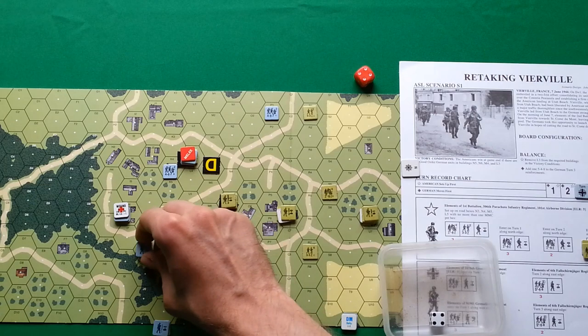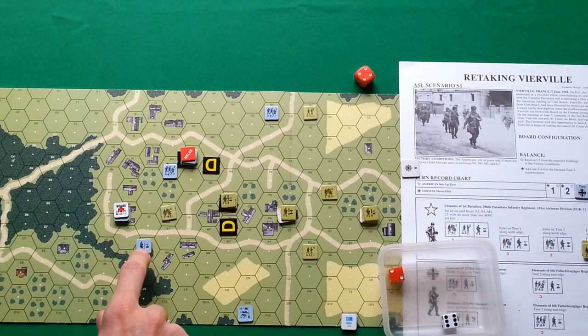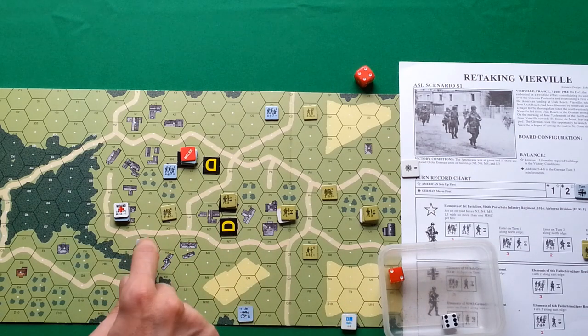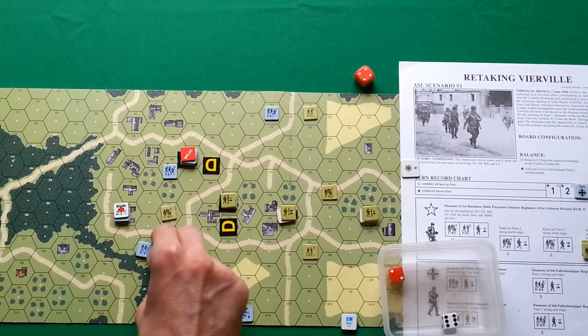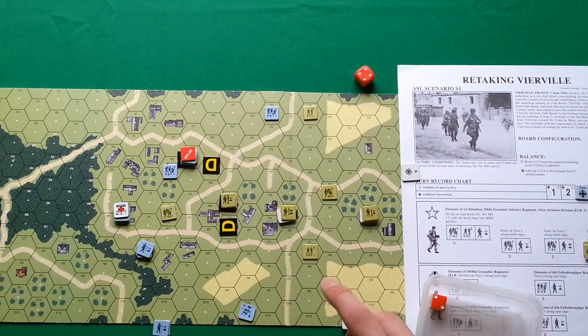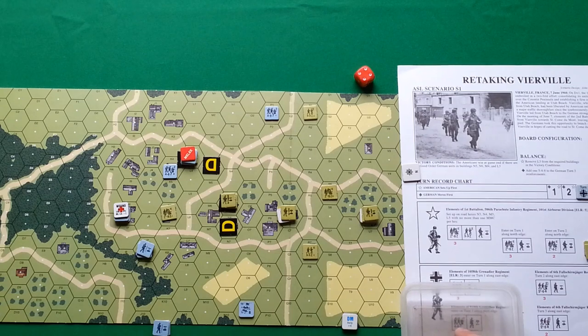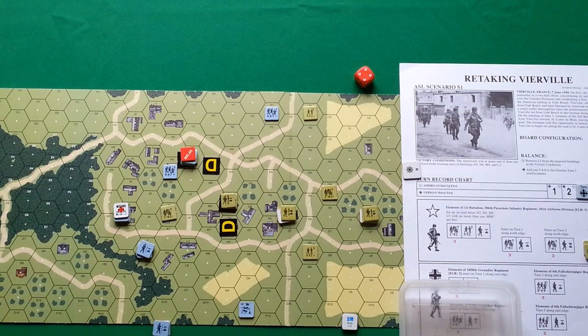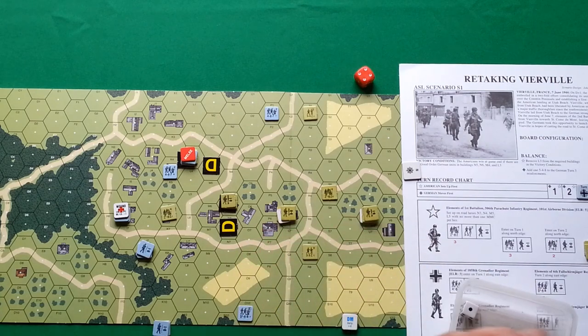Next, there is one broken squad and the commander tries to rally it. We rolled 8, minus one for the commander and minus one for the woods, so it is 6 — lower than 7, so the German half squad is rallied. There is no commander for the other units, so one will attempt self-rally. When performing a self-rally you add plus one to the die roll. Minus one for being in the building and plus one for self-rally, so they succeeded.